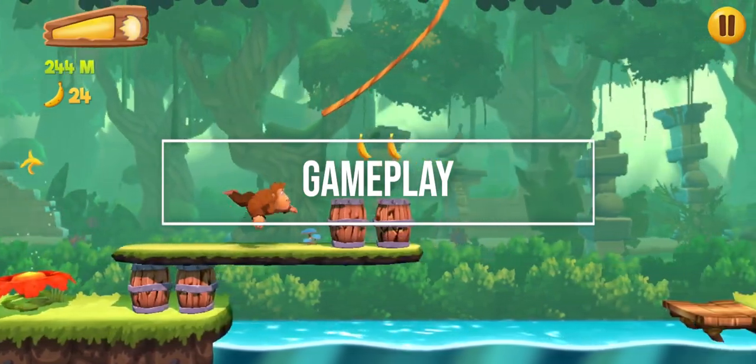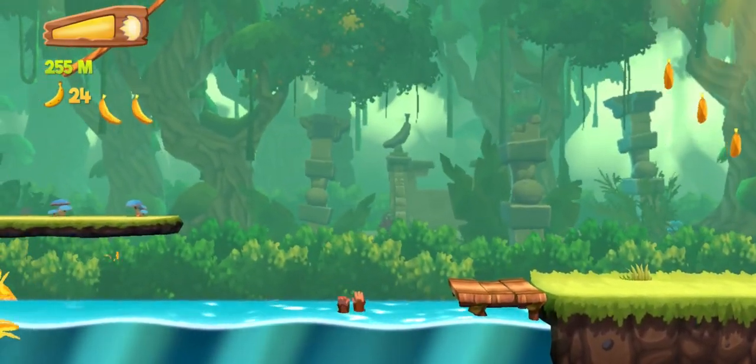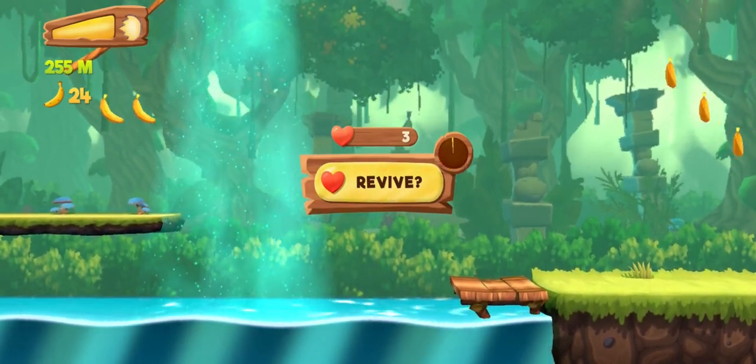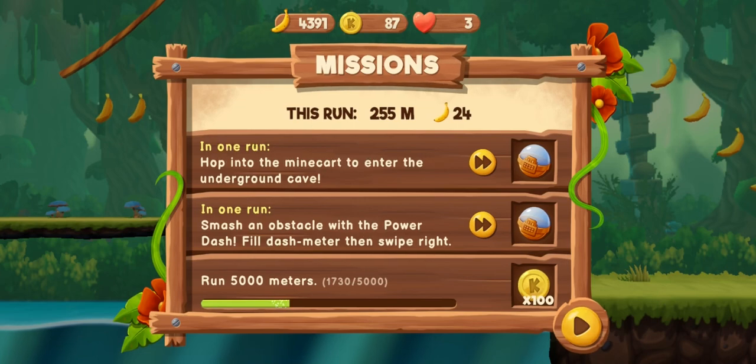Let's start off with the gameplay. I would say that it's very simple. You swipe in the direction you want Kong to run through. Swipe up, swipe down, hold to glide, and just time your actions to reach a longer distance than your previous one while gathering bananas along the way.